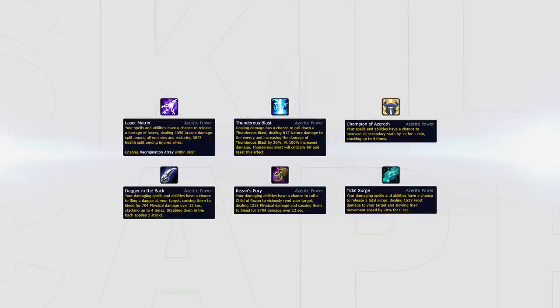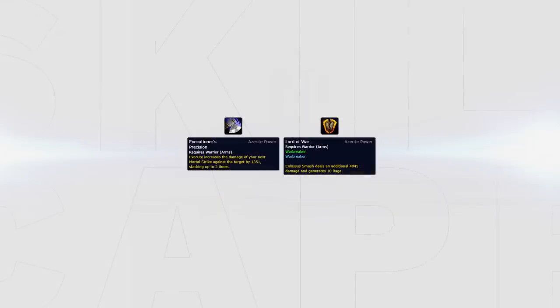The generic traits such as Laser Matrix, Thunderous Blast, Champions of Azeroth, Dagger in the Back, Rezan's Fury, and Tidal Surge are all great options now. However, traits such as Executioner's Precision or Lord of War can still be great for single target burst compositions where you rely on burst damage to win games.